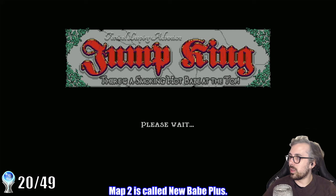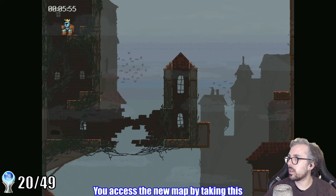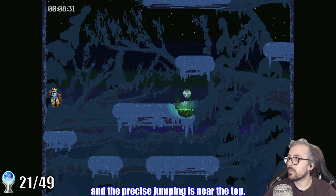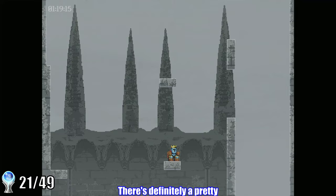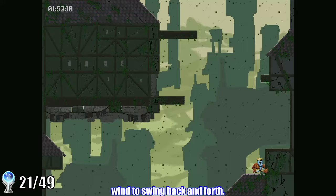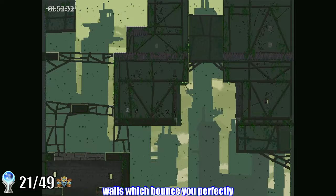Map two is called New Babe Plus. You access it by taking a secret passage right after Chimney Jump, and we immediately get a trophy for finding this secret entrance. This map is sort of the opposite of the original — most of the gimmicky sections are at the bottom, and the precise jumping is near the top. As we make our way through the initial snow and ice sections, we're once again chasing a bird throughout the level. There's definitely a big step up in difficulty. Things get very precise in Underburg, the new wind section — it's a long section requiring a lot of patience as you wait for the wind to swing back and forth. There are a lot of setups you can use to make it easier, like doing full jumps directly into walls which bounce you perfectly to the next platform.